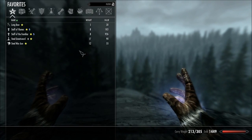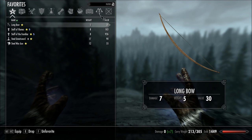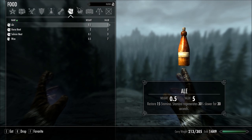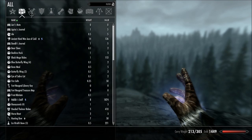I believe a future update is going to cover Magic as well. It's also got your favourites in their own section — I've got my staffs and my swords and things. You've got your foods, your ingredients, your books, your keys — keys has its own section, which is useful — then your scrolls, your potions, your apparel, your weapons, and all items, which is represented by the chest icon.